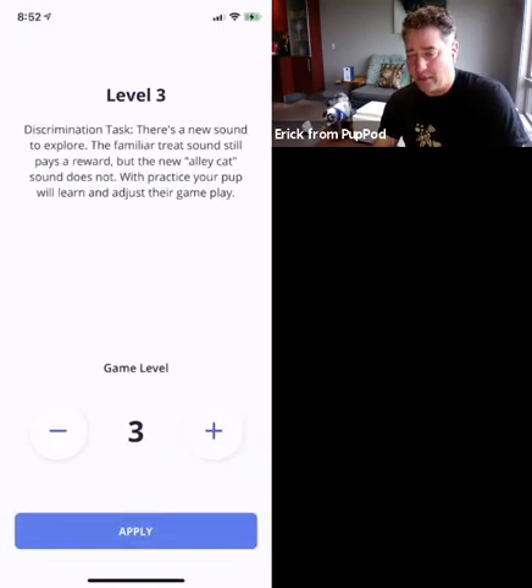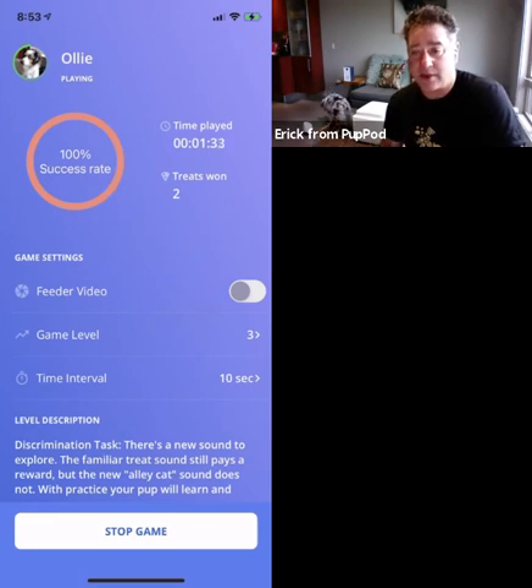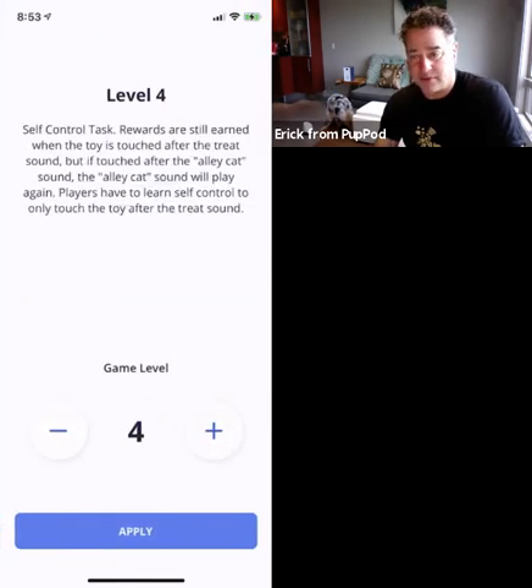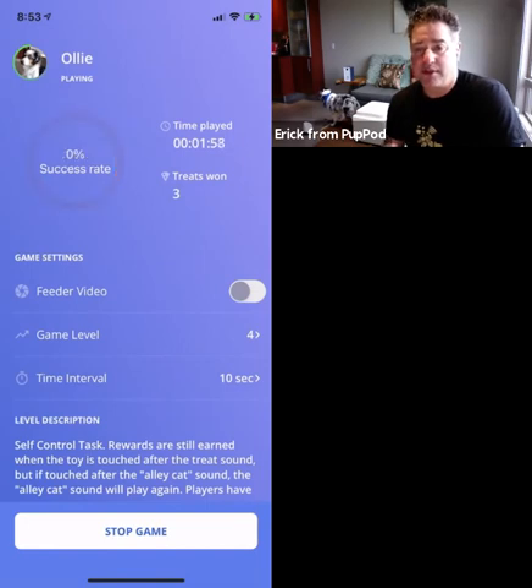At level three, we introduce a second sound so the dog has to discriminate between the first sound I picked and a second sound picked by the system — it sounds like an alley cat. Ollie knows that sound doesn't give him a reward, so he ignores it. In the beginning, when a dog's first learning this level, they'll interact on the new sound and have to learn through trial and error that it doesn't pay a reward. At level four, if Ollie touches the toy on the alley cat sound, the alley cat sound plays again — this is what dog trainers call an impulse control task.